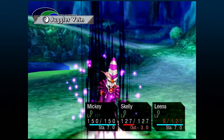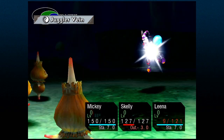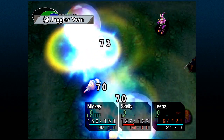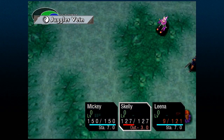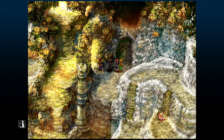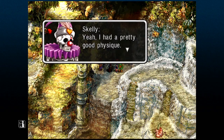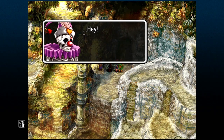I know that his level 3 tech can hit all enemies, and it's pretty strong for the time that you can get him. In order to get him on your team, you're going to need to find all 5 of his bones, and then you're going to have to go somewhere else specific to actually get him on your team. So let's go over where the bones are and what you need to do to recruit Skelly.